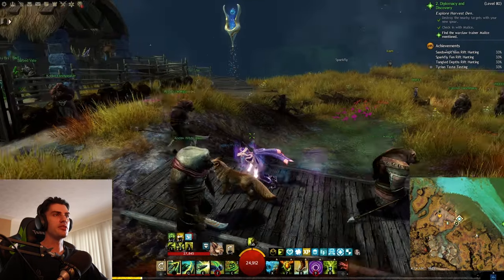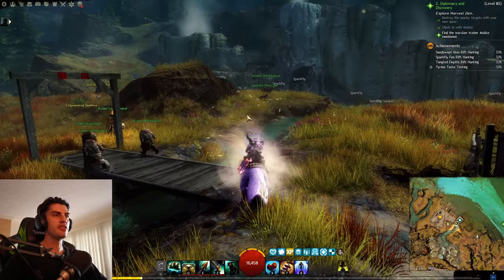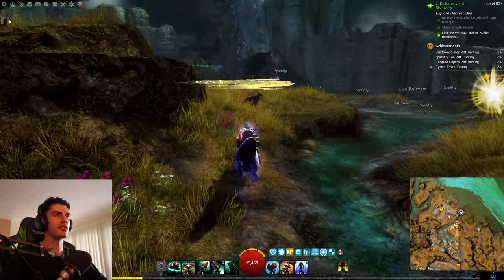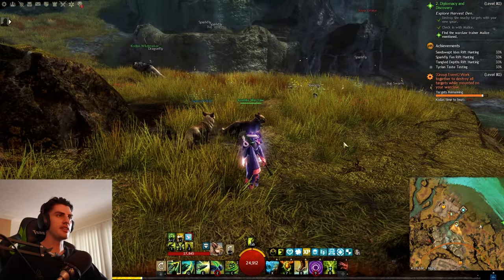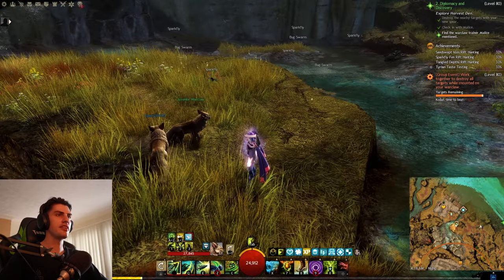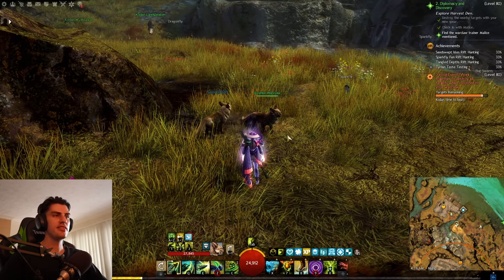From the waypoint, just go straight — you can literally look out and see the War Claw. You just have to cross this bridge, cross over here, and there's literally one sitting right here. It's not affected by anything, no one is here, easy to collect, and you've got it straight away.